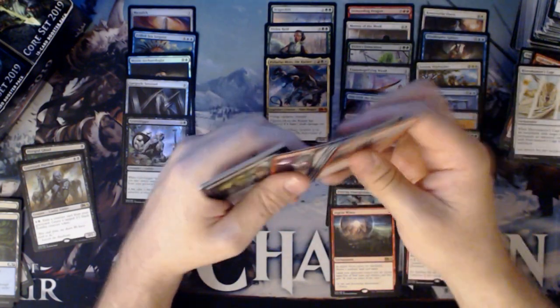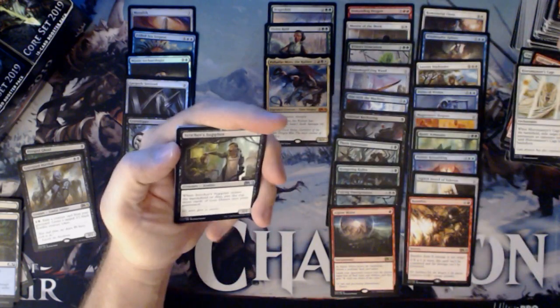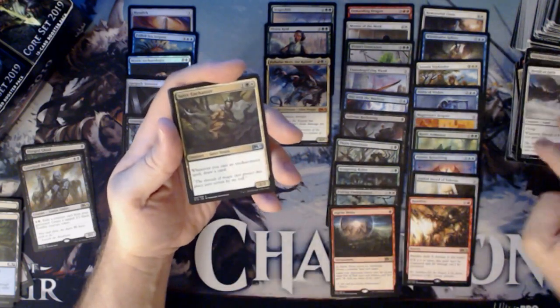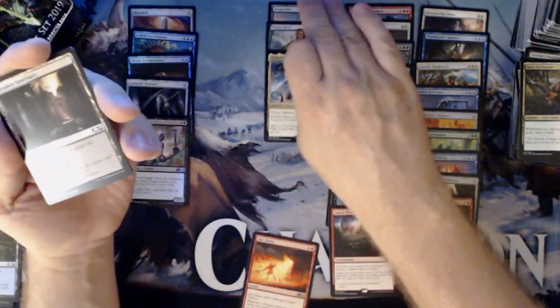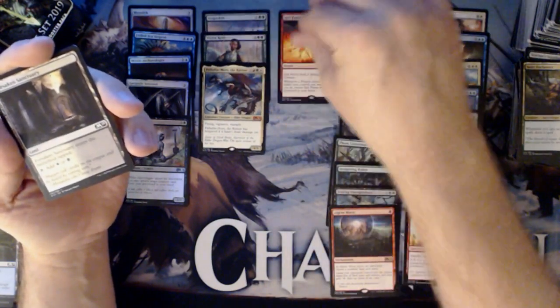A playset of Bolas would be really nice. Stitcher's Supplier, Herald of Faith, Satyr Enchanter, and a Spit Flame. Spitting hot lava fire.